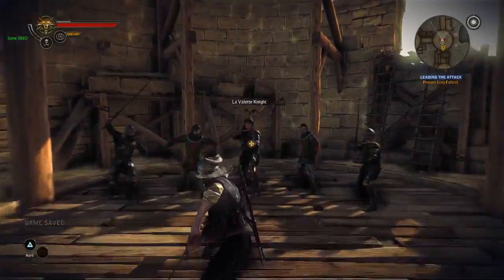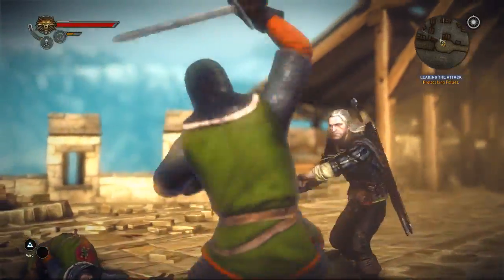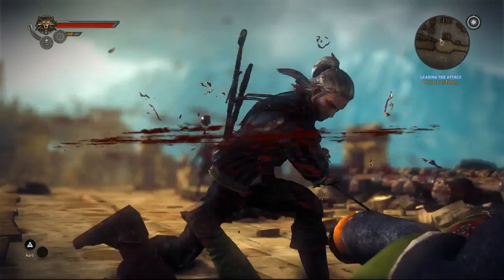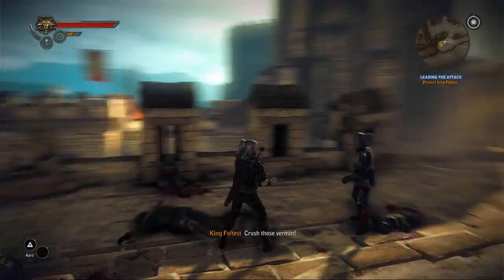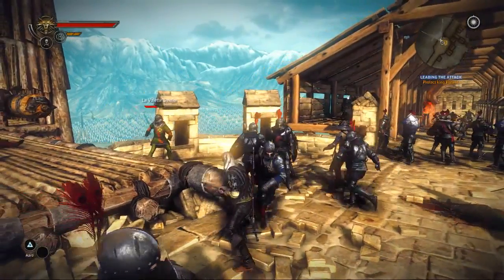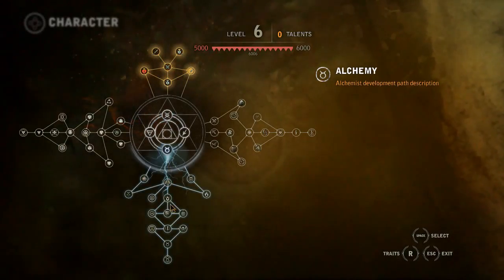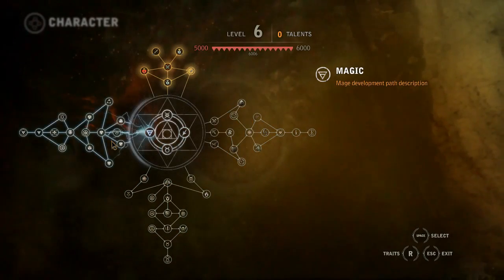You can also unlock brand new skills and abilities, like nice spectacular finishing moves. It's also about how you choose to develop your character that will determine how Geralt fights in the game. We have three paths of character development: alchemy, sword, and magic.